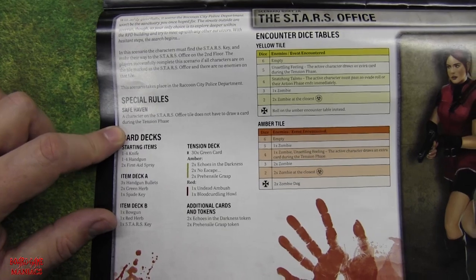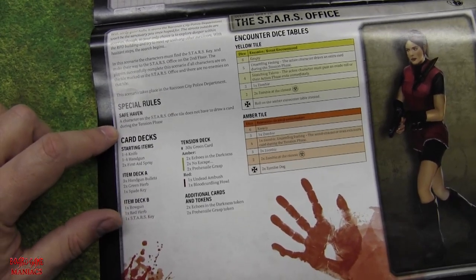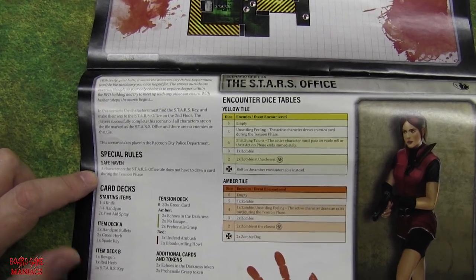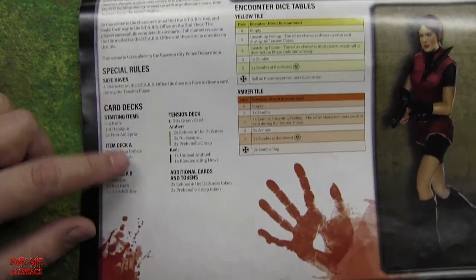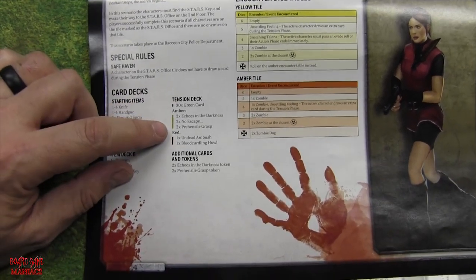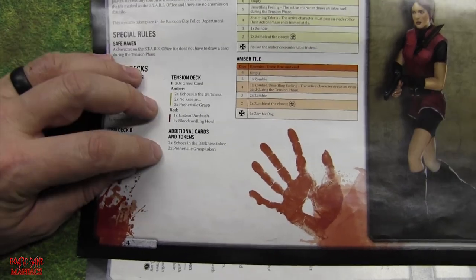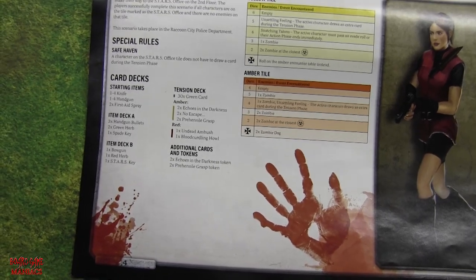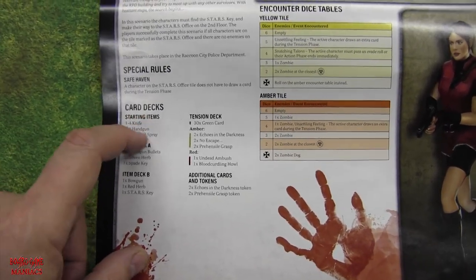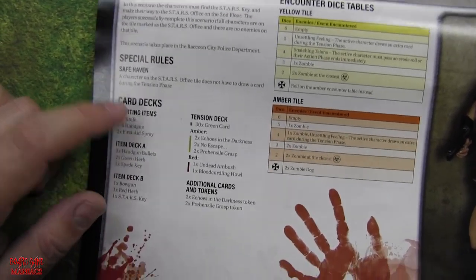There are special rules. Safe Haven: a character on the Star's Office tile does not have to draw a card during the tension phase. That's going to be pretty good, because if you have zombies on the Star's Office tile with you and you draw a tension card that says populate the nearest spawn point with two zombies, that would not be good. The card decks tell you what the starting items are — Item Deck A, Item Deck B, tension deck — and you get more amber, red, and green cards. When you're playing a campaign, you ignore the starting items because you carry over items from the first scenario.